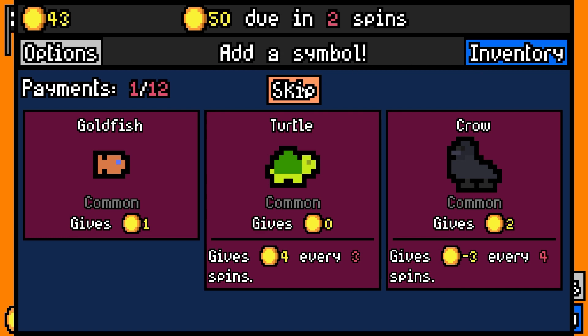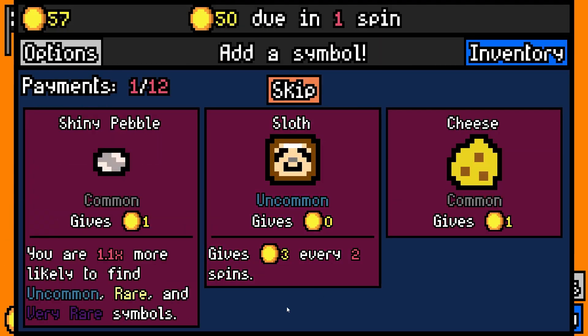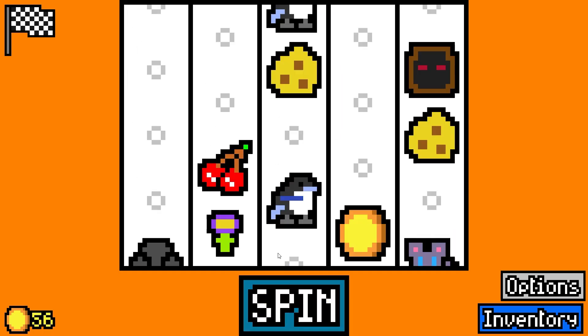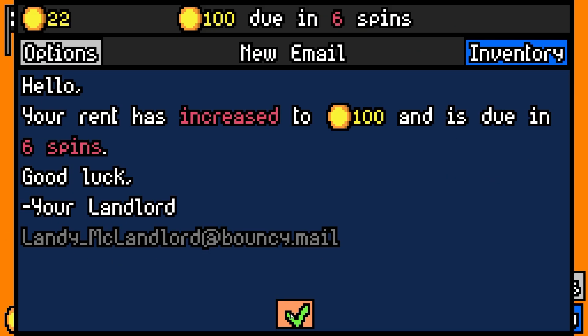We don't want the crow. I don't think we want any of these. We might be able to pull this off. Let's just keep stacking cheese — cheese, magpies, and robin hoods if we can find them.